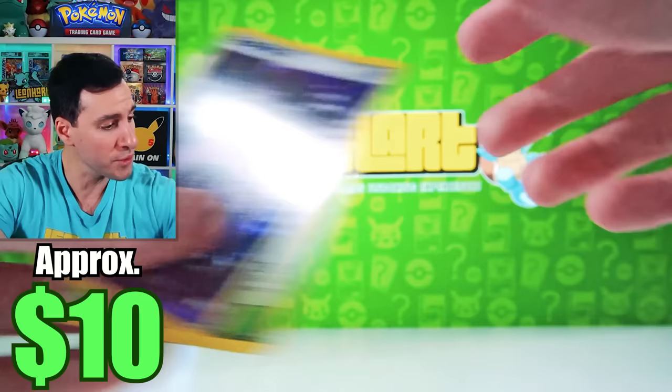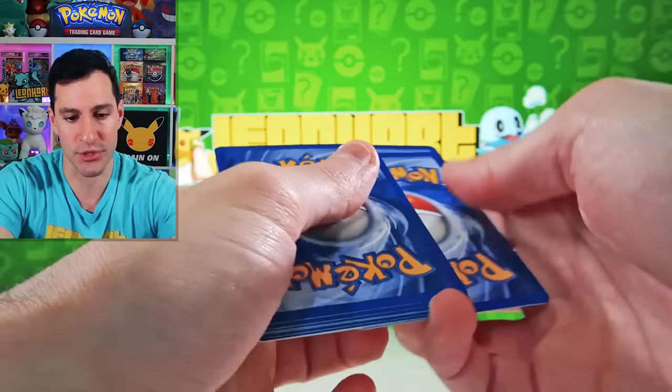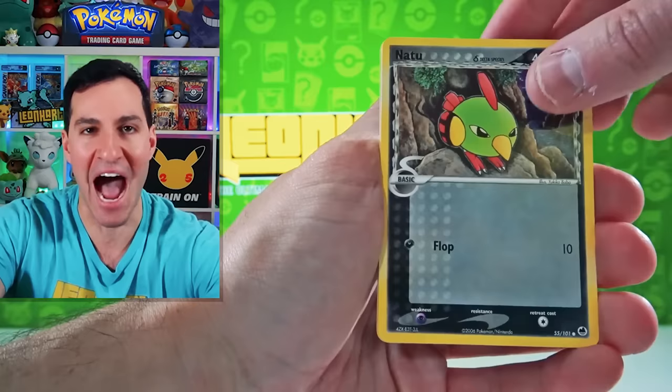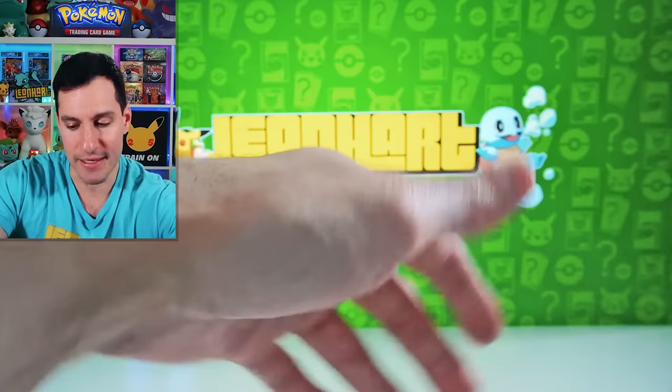Next up is EX Dragon Frontiers. I believe this is where the Charizard Gold Star and Mew Gold Star are. Let's see what we can do in this set. There's a card you may have seen before because it's been reprinted very many times. Copycat. Taillow. Natu! How do you do? Dratini. Trap. Very nice. Mr. Stone's Project. Mantine Non-Holographic.